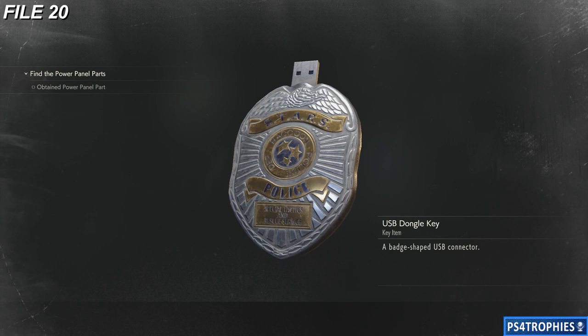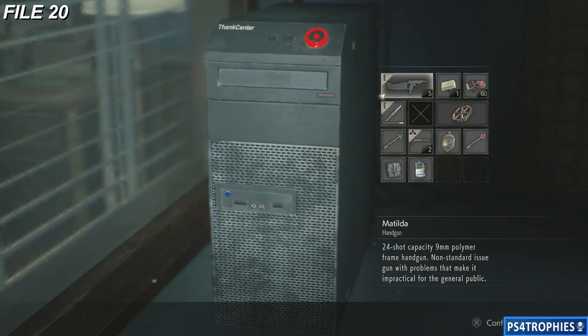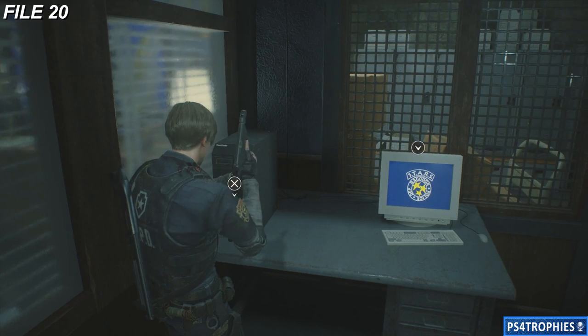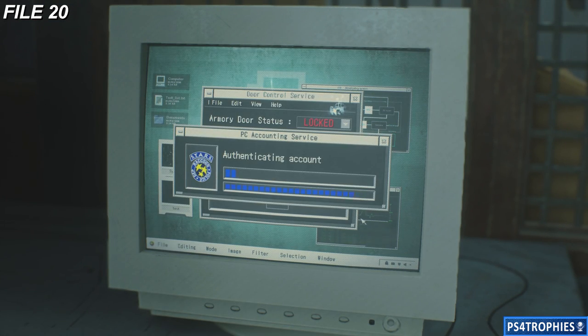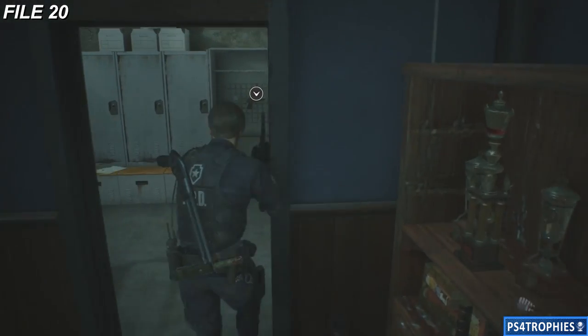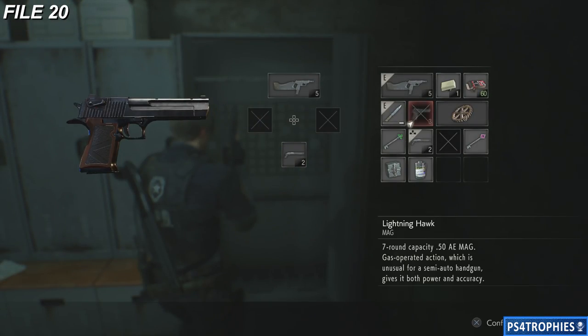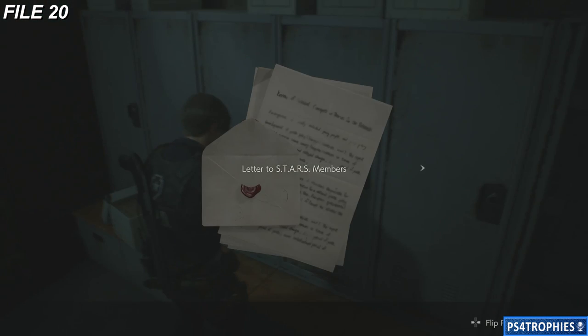In order to open up that box, you have to put in a crystal. You get that crystal in the art room — you have to combine a book from the library with the arm that's there, put them to the statue, and you can grab the crystal from that. Once you grab that, go down to the observation room, get the badge, come up to the STARS office, put it in the computer, get access to this room, get the gun, as well as file number 20.